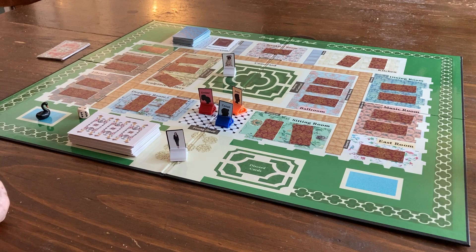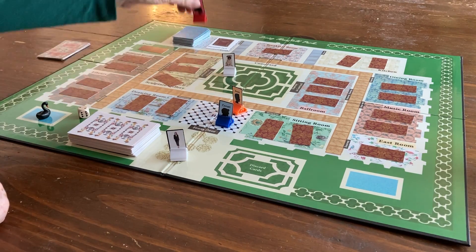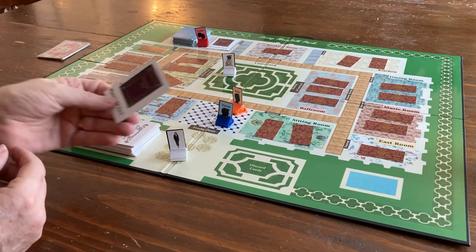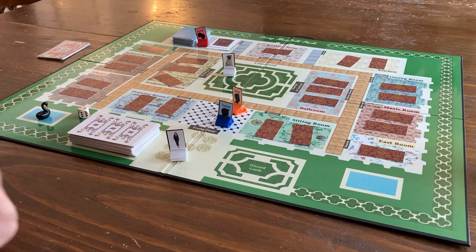When it's your turn, you'll have three choices on how you want to proceed. You can jump directly to the attic if you want to pick up a book card, either from the discard pile or to draw one, and then you'll wait there until your next turn.